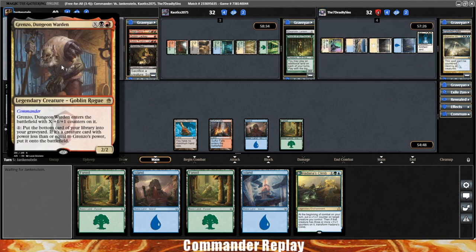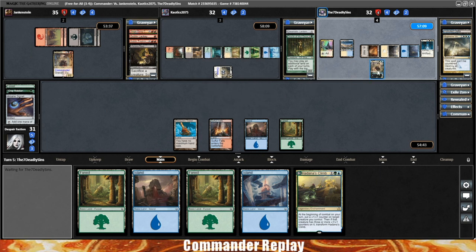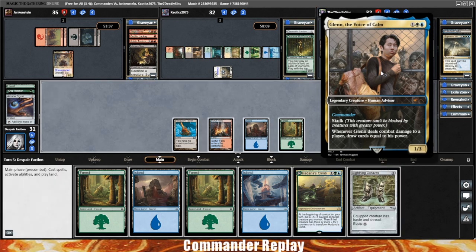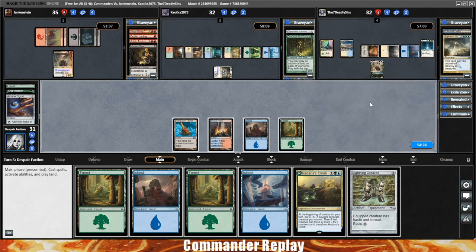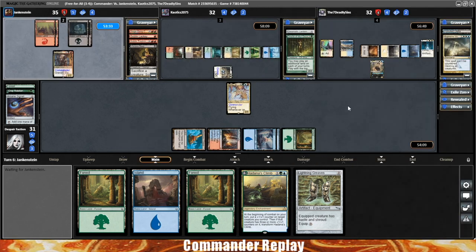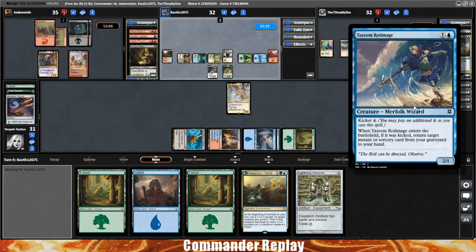Grenzo back to play — it's a 2/2. Kenrith coming into play, gonna give it haste, going into the goblins. Glenn Voice of Calm coming into play — three mana for a 1/3 skulk. Whenever Glenn deals combat damage to a player, draw cards equal to his power. Sort of like blue-white Voltron is what I'd imagine you'd do with that card, with cheap interactive spells to support your position. We draw Lightning Greaves — if we play them they probably just get shot. So I think I'm just on Xeris. Drop a land, play Xeris. We have three opponents that all want to draw cards — we'll have some decisions to make next turn.